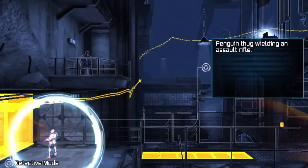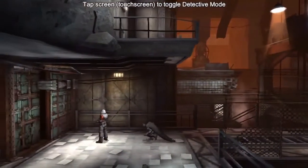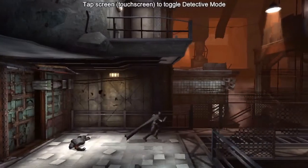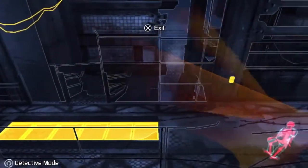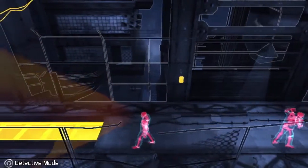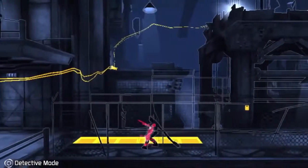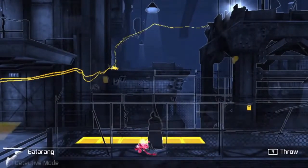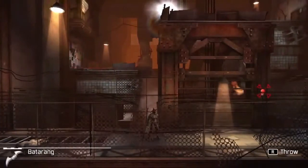Since all the thugs in this area have guns, you'll want to avoid being detected, as Batman takes a ton of damage from bullets. Use the floor grates to sneak around the room and wait until the enemies are looking away, then use a silent takedown and knock them out. If some thugs refuse to leave their patrol position, use a noisemaker, like this alarm bell, to lure them out.